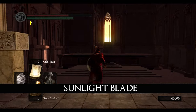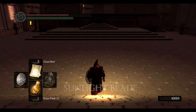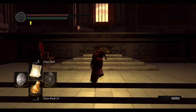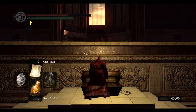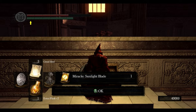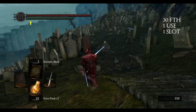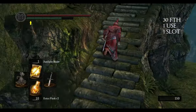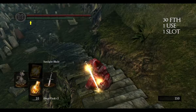Sunlight Blade can be found in a chest behind the Gwyndolin boss fight. This miracle buffs your weapon with lightning damage. I'm showing you the damage difference on an unupgraded Longsword.